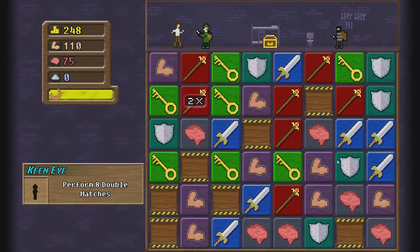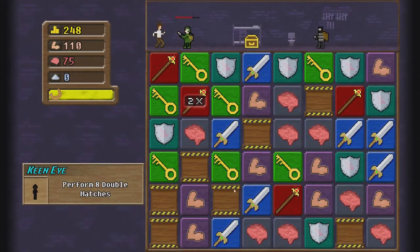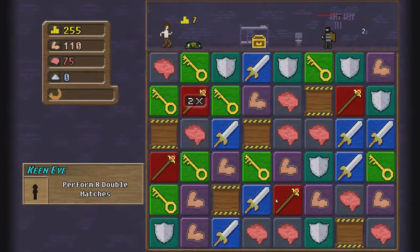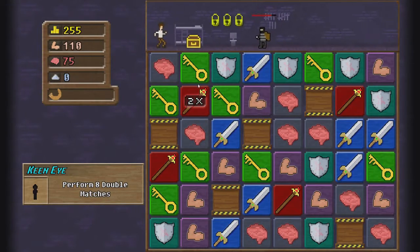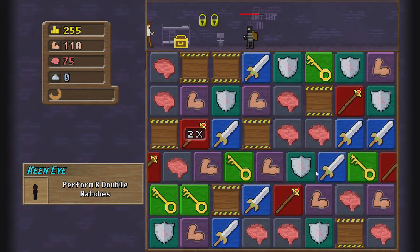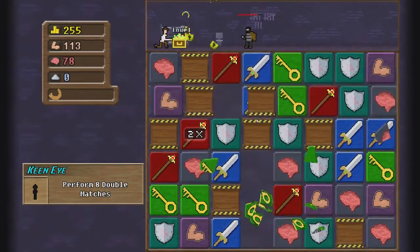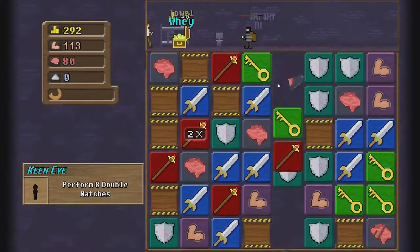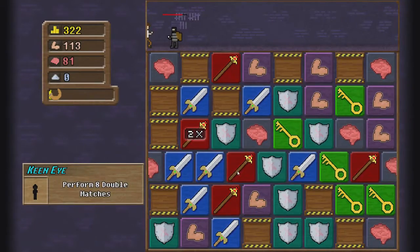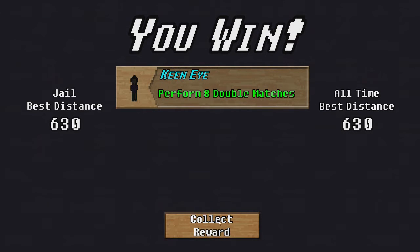There's another guy — can these guys just stop appearing please? I'm not ready for all this. The horn — all of the enemies I have on my crew seem to come out and do damage. What madness is that? That was just complete sheer luck, I don't even know what I did. But hey, we did the double matches — awesome!